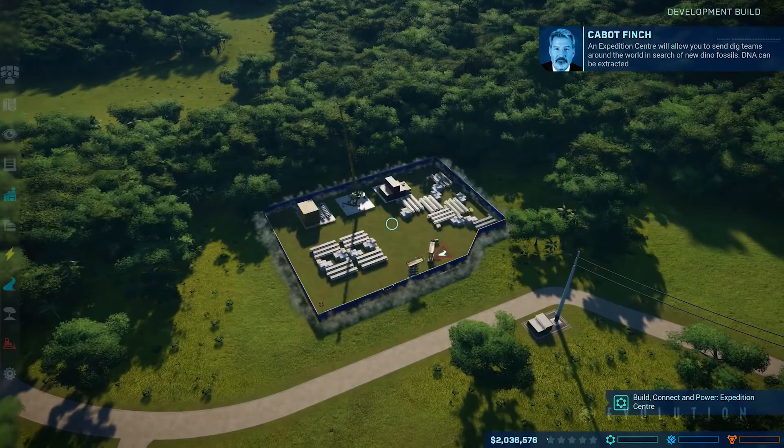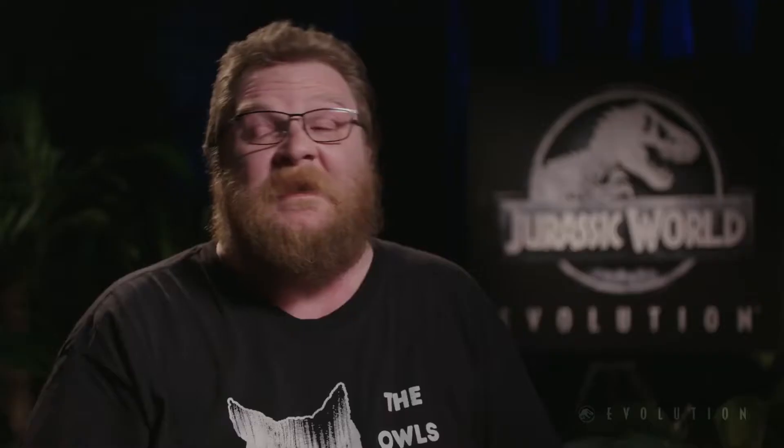Management in Jurassic World Evolution is the core pillar — making sure your guests are safe, making sure your dinosaurs are looked after, keeping an eye on the finances, doing all the research, doing all the extraction, and of course this is across five different islands as well.